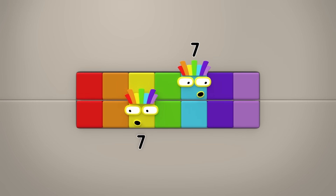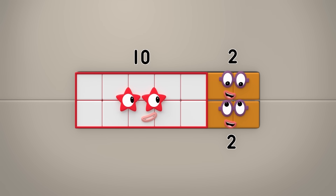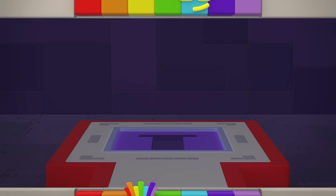Which is also two fives and two twos. Two fives are ten. Two twos are four. And ten and four is... fourteen! Lucky double seven!